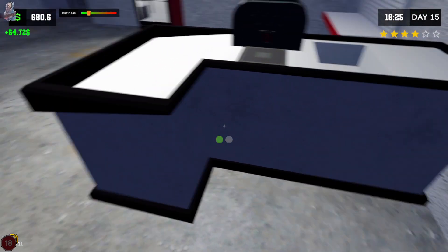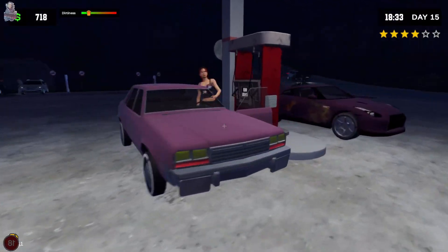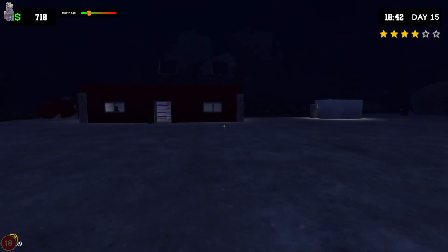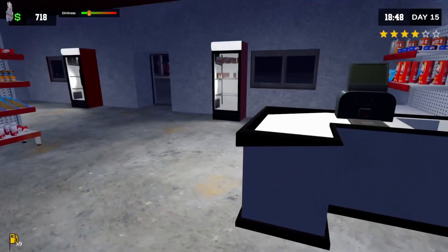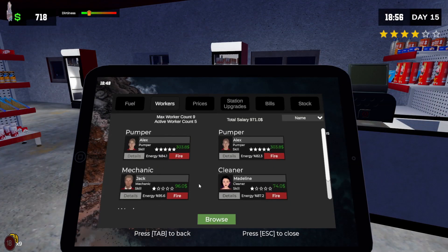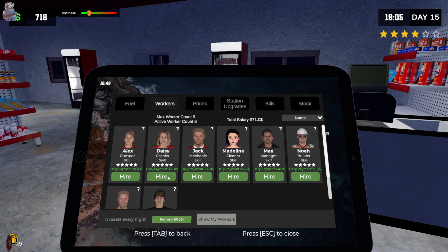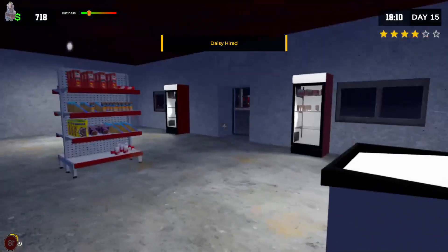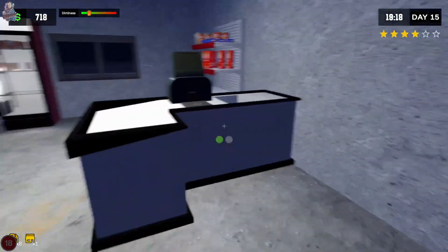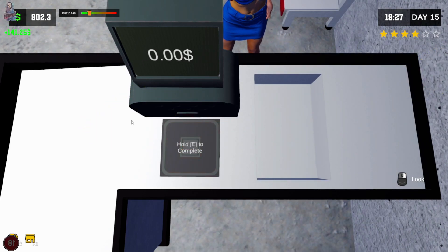Let's collect the $64. I think it was just the cashier - station workers. The two pumpers, the mechanic, the cleaner, the washer - it was Daisy! Come here Daisy, get back behind the counter. We hired Daisy again - she was a three star originally and she's now a five star, which makes me sad because that's going to cost me way more money. I'm just glad it wasn't all of the workers.